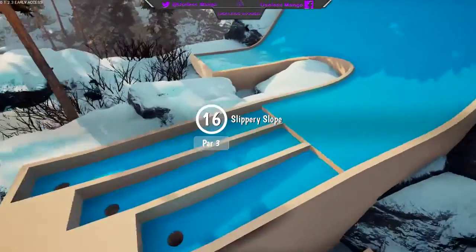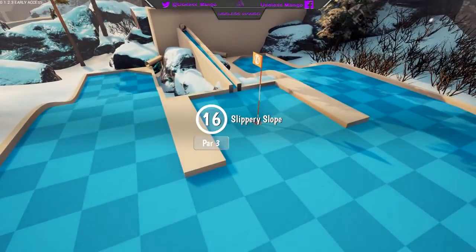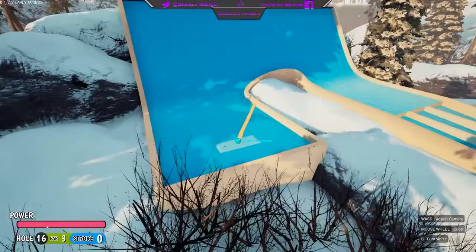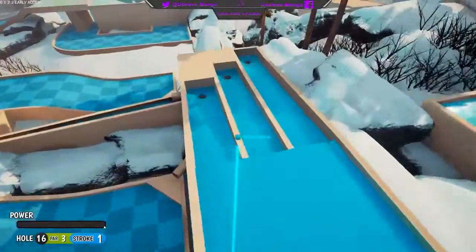Next up is hole 16, Slippery Slope, and this one is a lot easier than you might think. All you have to do is use full power and aim as close to the wall as possible. Do this and take your shot and you'll find that you glide straight into the middle slot, which is needed to get the hole-in-one.